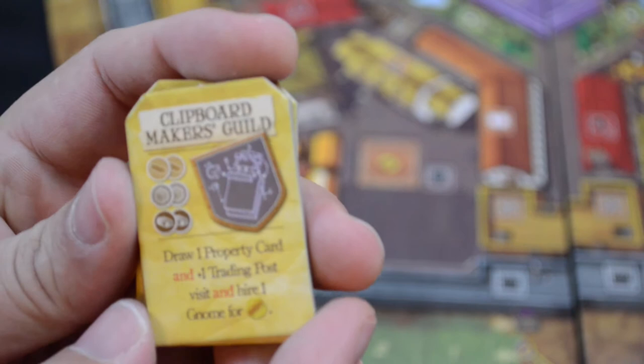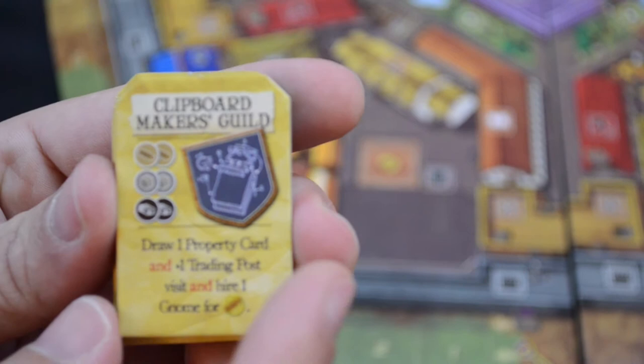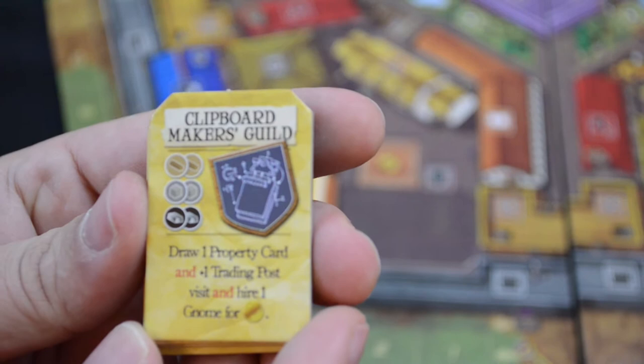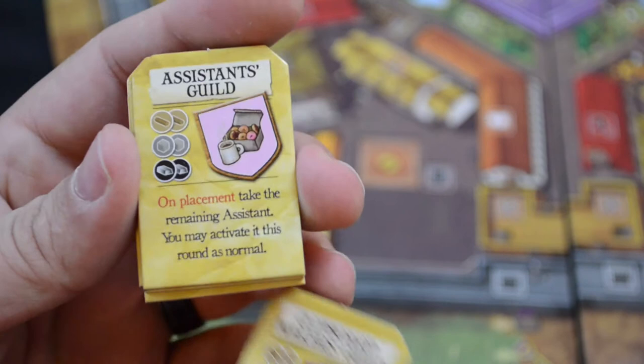You should also add the new guilds of the Expansion Expansion to your consideration when selecting guilds for the next game. A lot of these guilds are going to allow you to gain expansions or have assistant abilities proc. For instance, here we have the Clipboard Makers Guild. This allows you to draw one property card and one trading post visit, and hire one gnome — all for one gold. This is a huge guild to have.